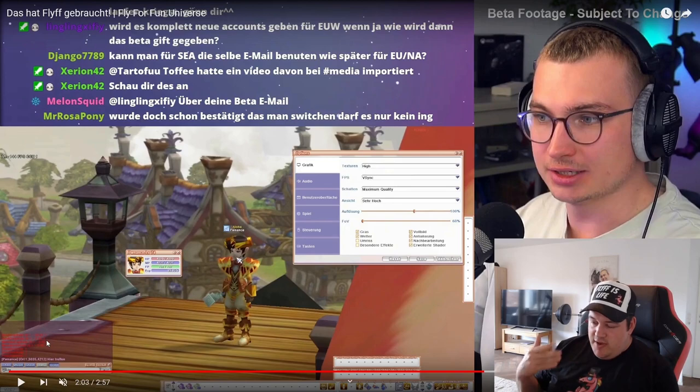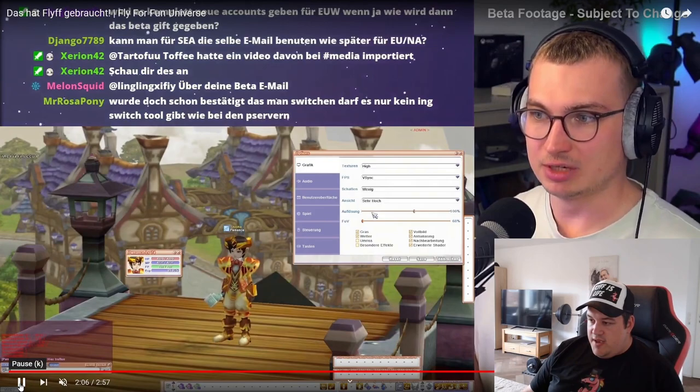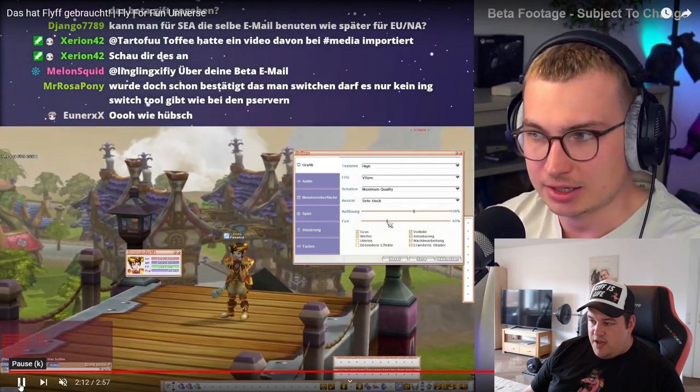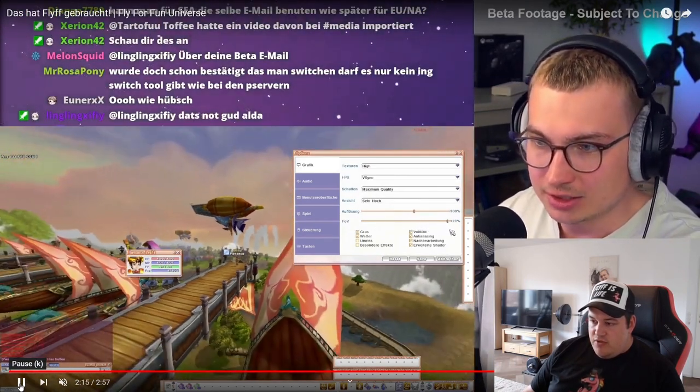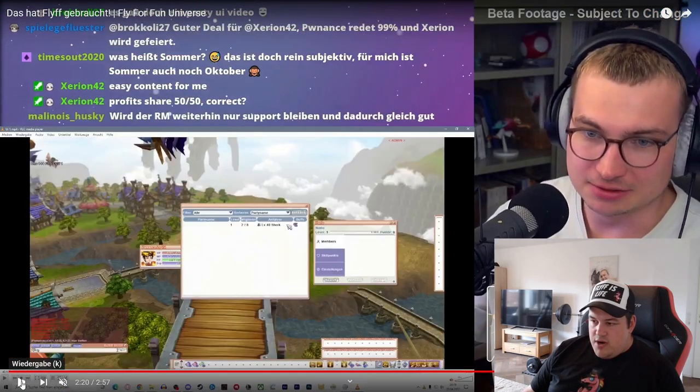From live PC we already know the extended camera view angle where you could increase the space between the camera and your character. Here they changed it to be a proper field of view option, basically allowing you to zoom out from your character. This isn't as useful for PvE but is pretty useful for PvP where you want a good overview of all your enemies while still keeping them large enough to click and hit. For content creators this also opens up a whole range of options for screenshots and videos.